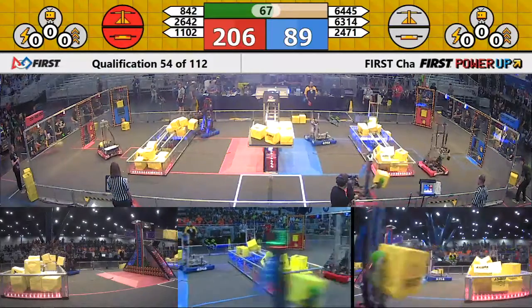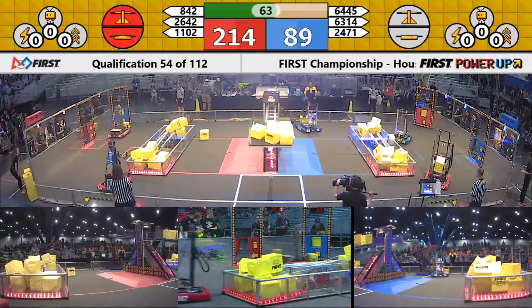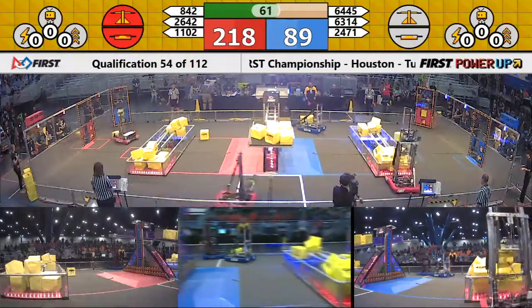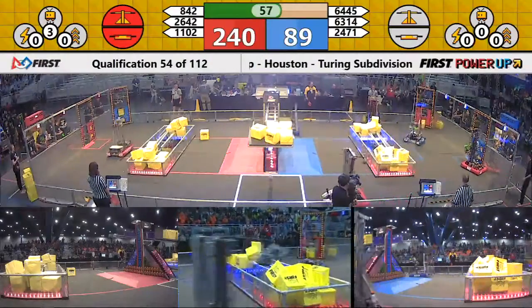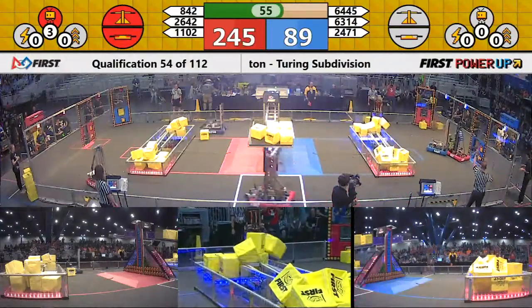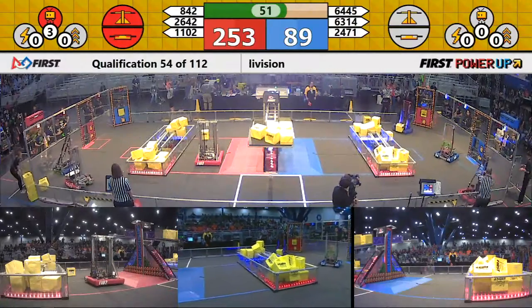63-14 and 64-45 for the Blue Alliance, trying to get back control of that switch. Power cubes stacked high with less than 60 seconds in the match — can they come back? Red Alliance plays Levitate; they'll get a bonus for 30 points at the end of the match.